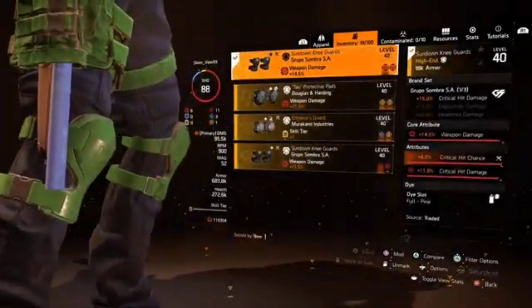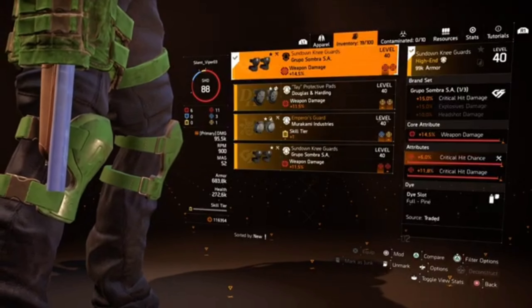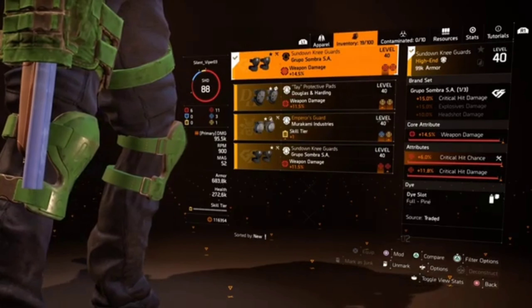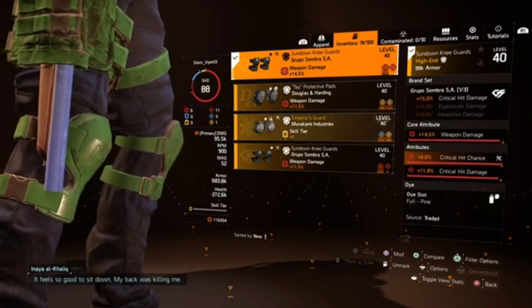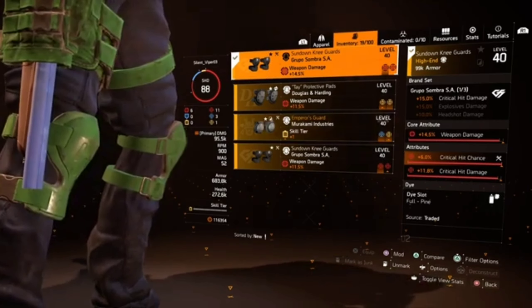My final piece is my Group Sombra knee pads, which one piece gives 15% critical hit damage. Its attributes are 14.5% weapon damage, 6% crit hit chance, and 11.8% critical hit damage.